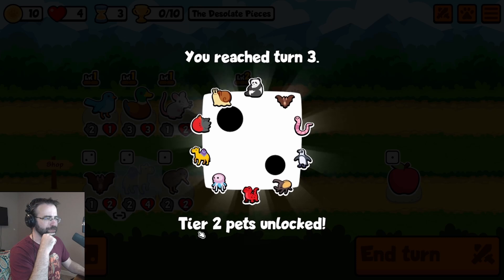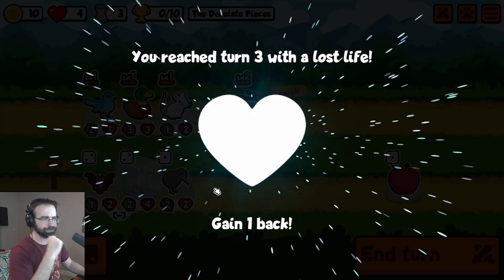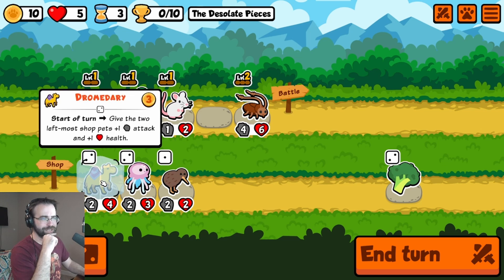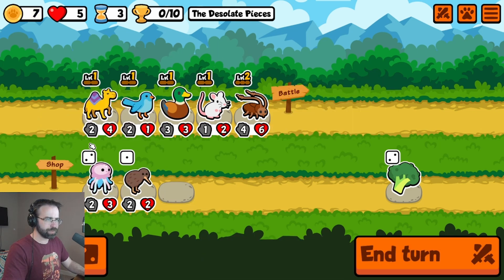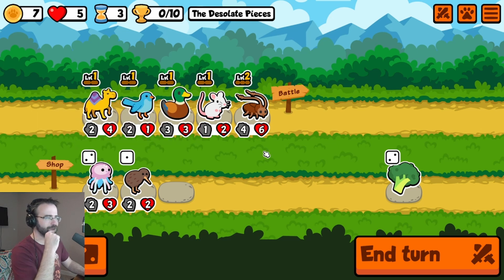I've reached turn three, which means I've unlocked tier two pets. Look at all these fun guys we can get. They also give me a heart back because they feel kind of bad for me — I appreciate it. We're going to get a dromedary at the start — if a friend levels up, they get more stuff. So at the start of the turn, the leftmost shop pets will get a bonus. After this round, my two pets here will be stronger than any of my opposition could ever predict.